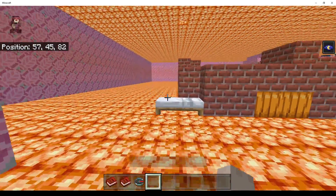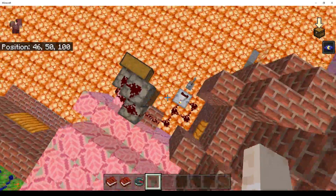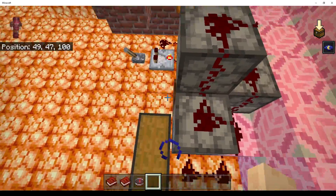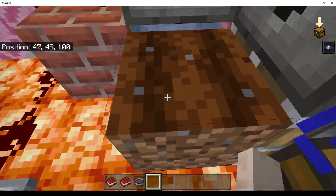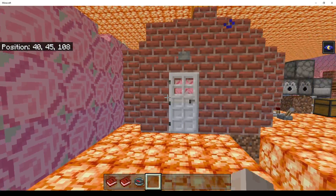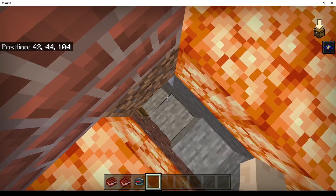Don't hold bows in your hands, guys. Potato farm — but you have to go in and do manual harvesting because these aren't automatic. Wheat farm. Beetroot farm. Potato farm. Carrot farm. Berry farm.